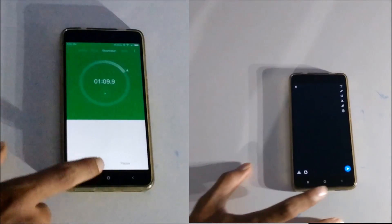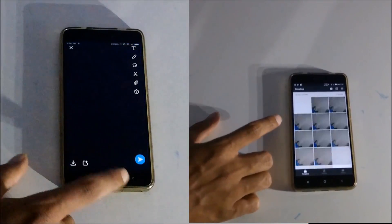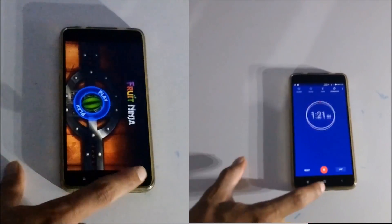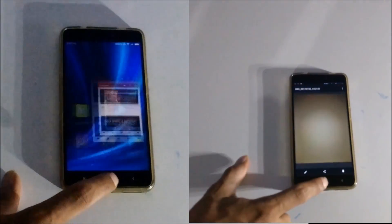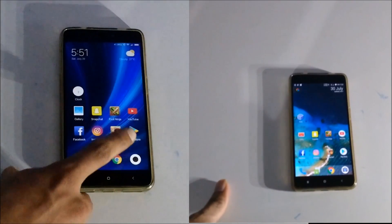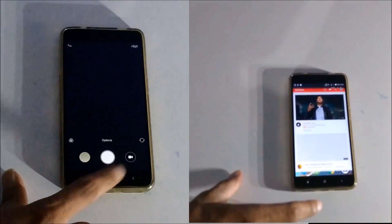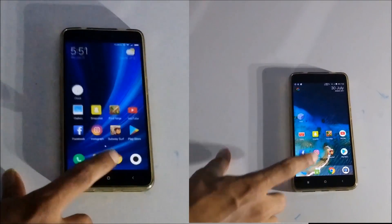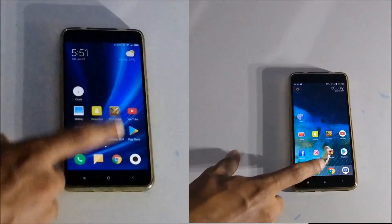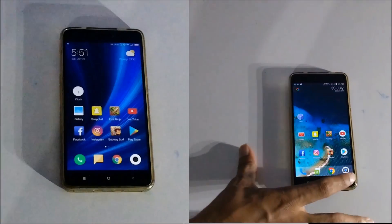On the Resurrection Remix ROM, we are just opening the latest photo through the gallery. As you can clearly see, MIUI 9 is way ahead of the RR ROM and is about to end the second lap, whereas the RR ROM is struggling to keep up. MIUI 9 finishes its second lap at 1 minute and 38 seconds while the RR ROM is still stuck on the Play Store.